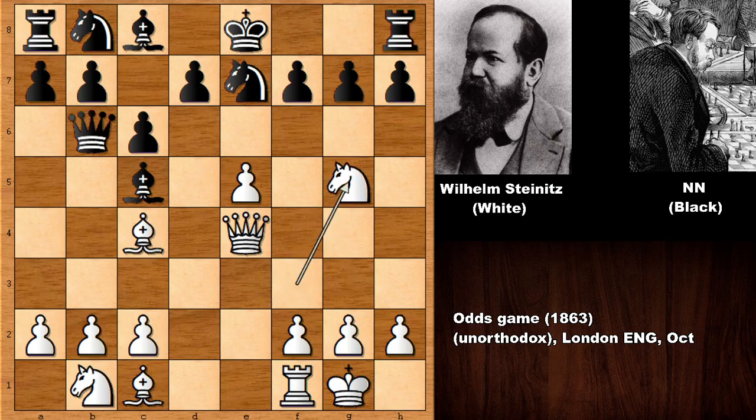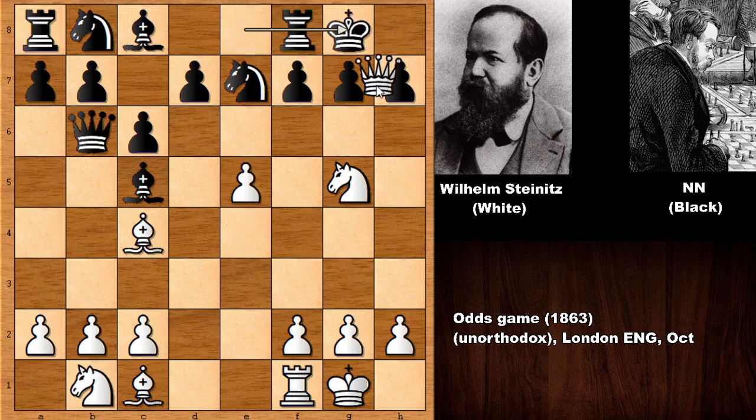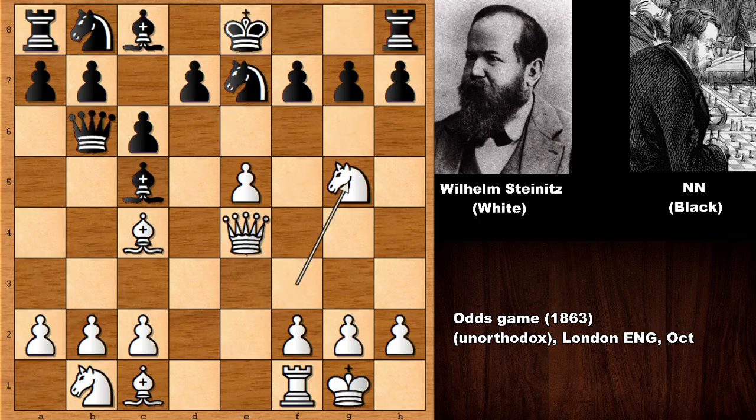Or even castling should have been much better, but Knight to E7 is an undeveloping move. Steinitz is quickly going for the throat — it looks like he is aiming at F7. So we have this desperate-looking move G6, and in this position Black can't castle because if castling, this is getting checkmated. So Knight to G5, also aiming at F7, and Steinitz captures on F7.